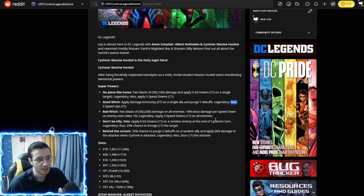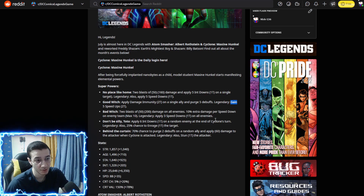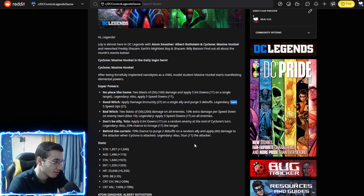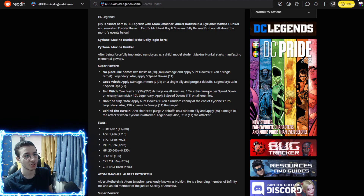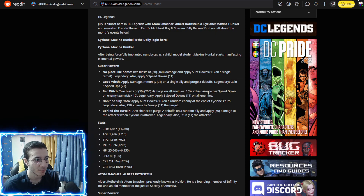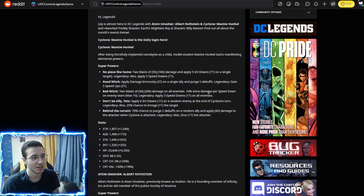So if you want to protect an ally, you purge five buffs and give two-turn damage immunity. Ability three does two blasts of 50 and 200 damage to all enemies, with 10 extra damage per speed down on the enemy team, and applies three speed downs on all enemies. If you have 10 speed downs — which is super easy, just use her basic twice — you get 100% more damage. That's going to hit really hard, especially with Tornado or Captain Cold.